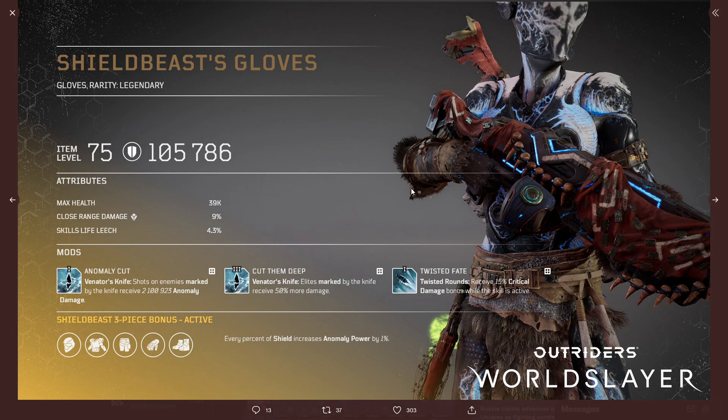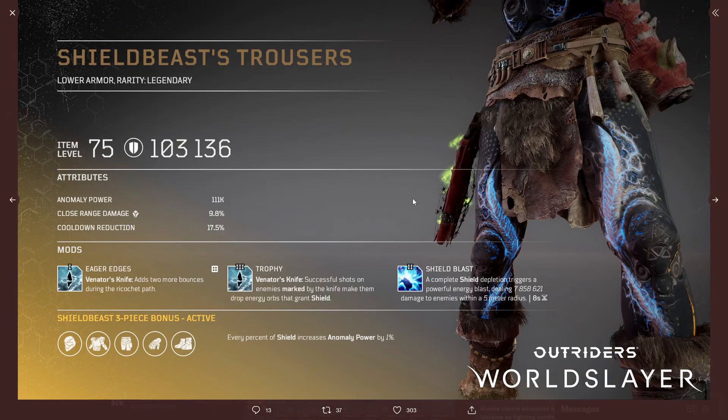With the three-piece bonus it's going to be the same since it's the same armor set. The Trousers have 103k armor, anomaly power, close range damage, and cooldown reduction. The mods include Eager Edges, Trophy, and Shield Blast. Shield Blast: on complete shield depletion, triggers a powerful energy blast dealing 7.8 million damage to enemies within a 5-meter radius.